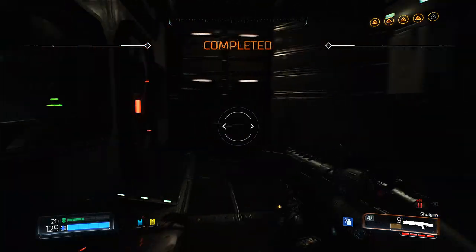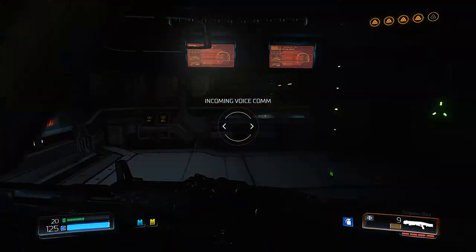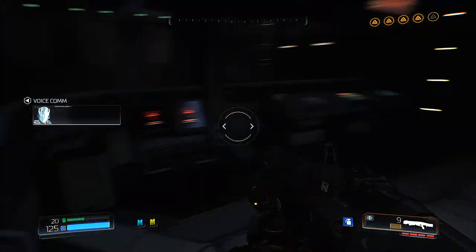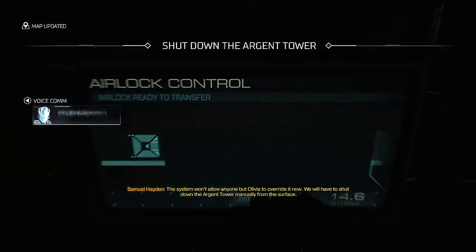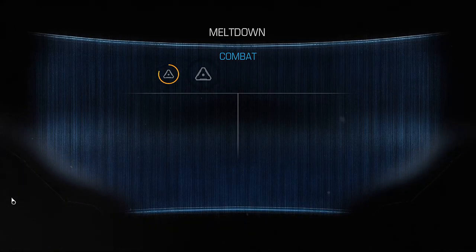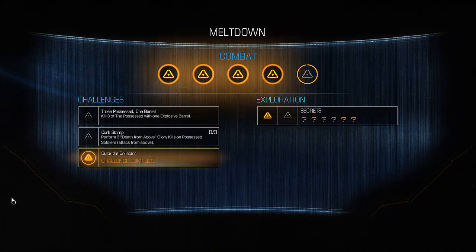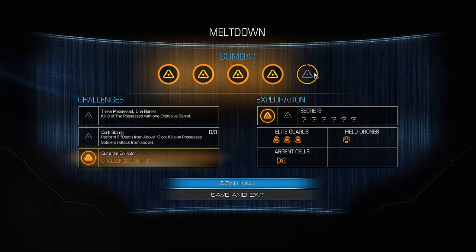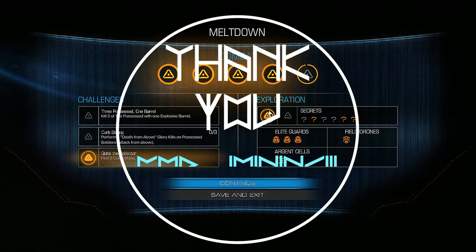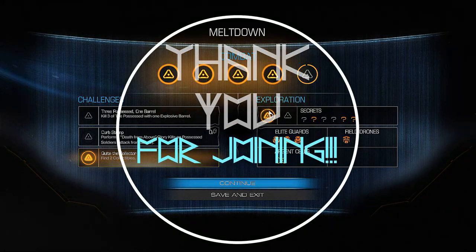Stop the meltdown — how do I get in there? The system won't allow anyone but Olivia to override it. Now you'll have to shut down the argent cell manually from the surface. My bad — I guess I accidentally ended it. We only got one challenge that time unfortunately. We got three secrets, one field drone, the argent cell, and we almost got five combat rating. That's it for today — thank you all for joining me, and as always, we'll see you next time, bye guys!